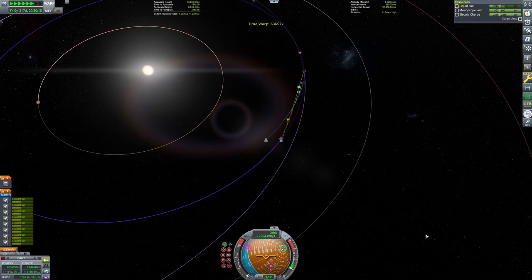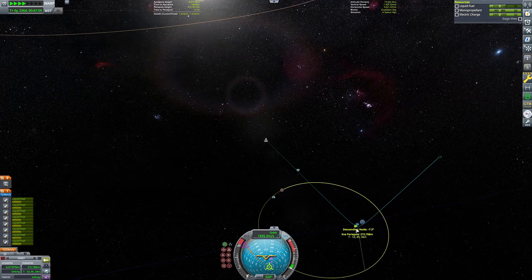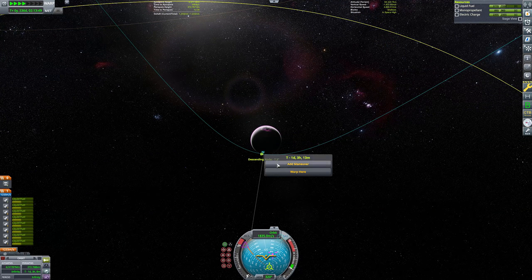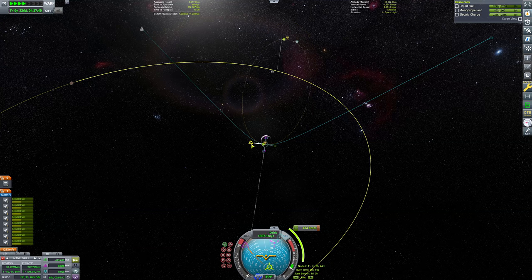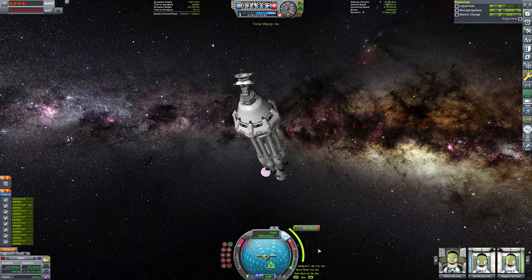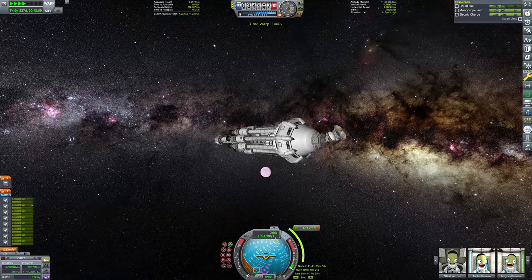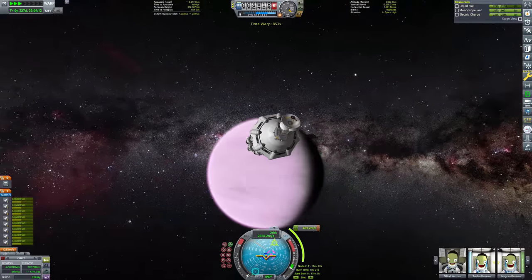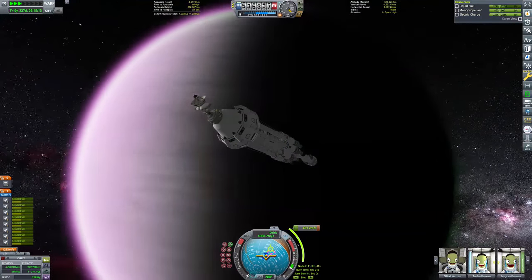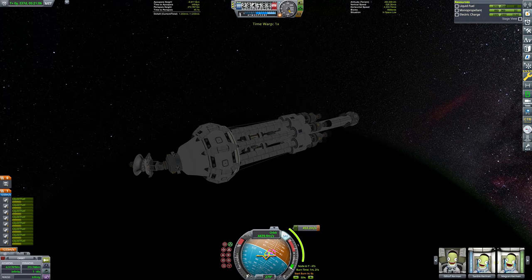I overshot the maneuver node slightly so I went backwards using the RCS thrusters. We've got a lot of monopropellant on this ship so we can actually dock to the docking port on the surface of Gilly — that's why we've got lots of monopropellant on this base. So here we are setting up our Gilly encounter. First, I'm going to create a retrograde burn at periapsis to ensure that our apoapsis just intersects Gilly's orbit. We're about to start the burn now.